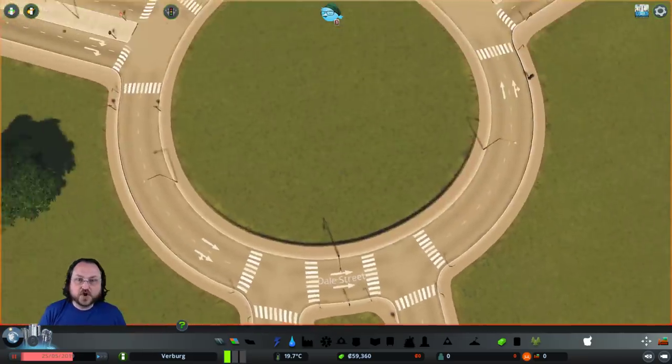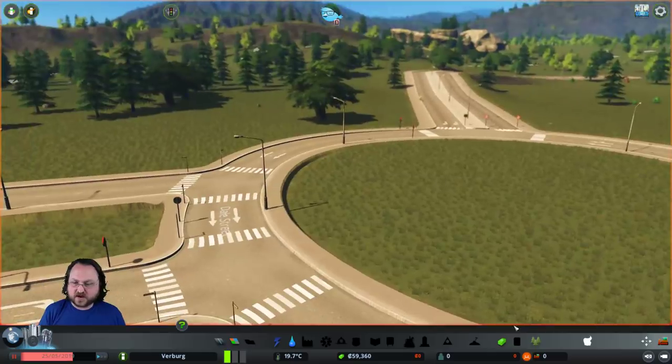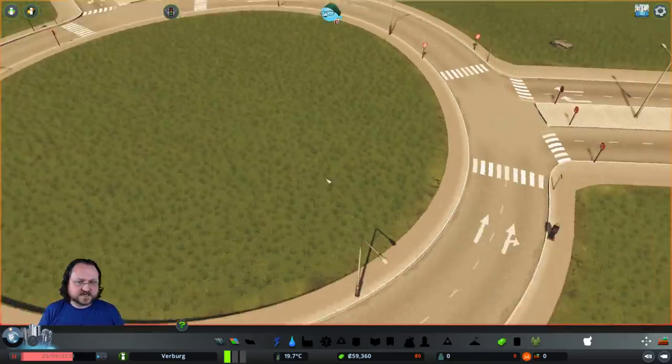What if you build something in the middle? Well, if you saw on my Twitter, I actually did practice this. When the park tools got unlocked, I grabbed some park fencing and fenced the edge of it, then put some trees and stones in the middle and things like that.